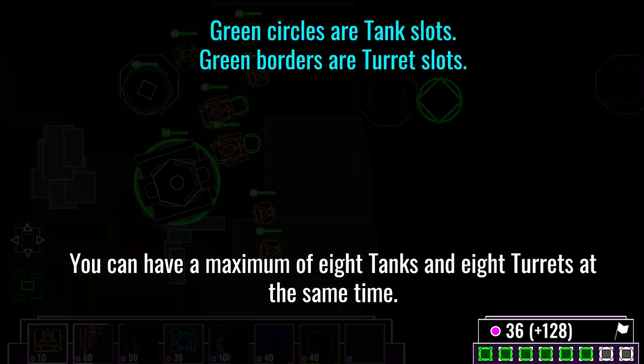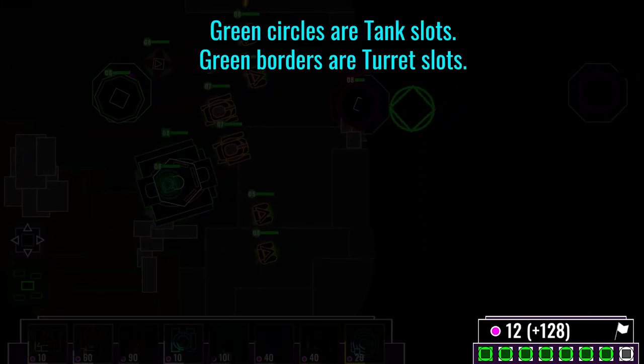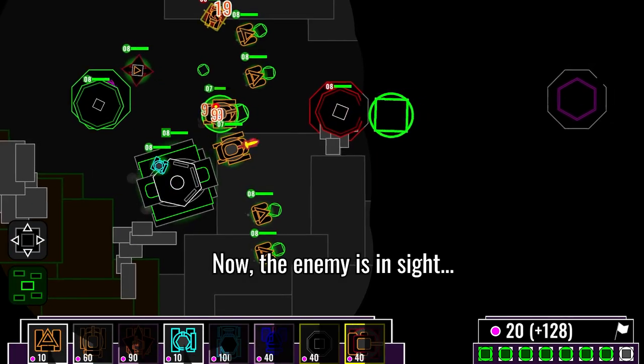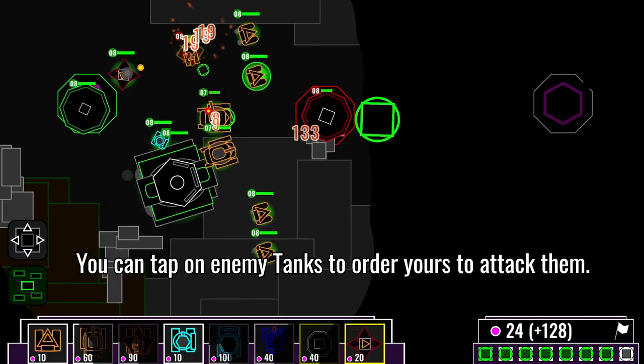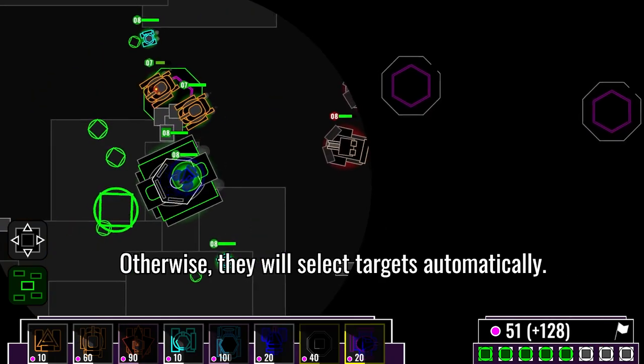You can have a maximum of eight tanks and eight turrets active at the same time. Now the enemy is in sight. You can tap on enemy tanks to order yours to attack them; otherwise they will select targets automatically.